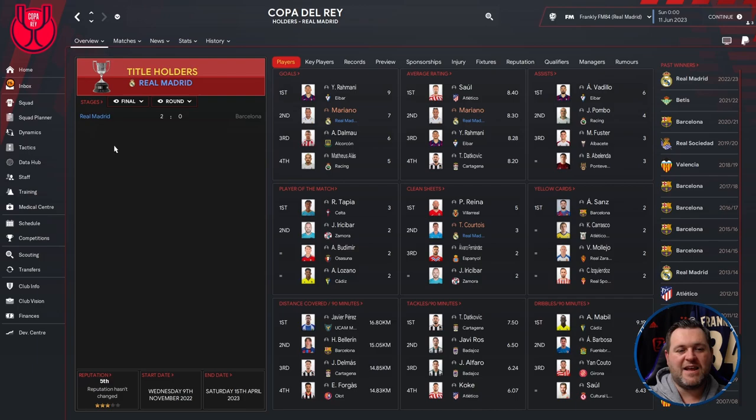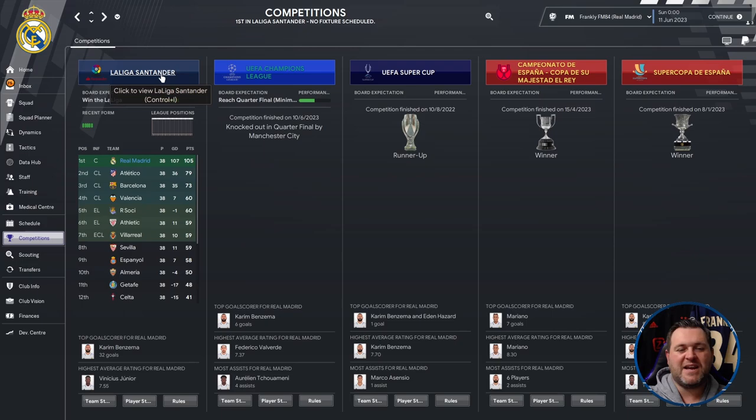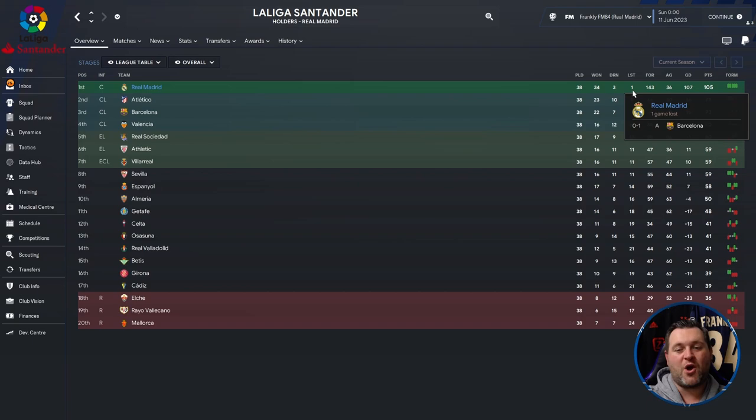Breaking that down: they beat Valencia 3-0 in the Super Copa de España, beat Barcelona 2-0 in the Copa del Rey final, and lost 3-2 to Frankfurt in the Super Cup. They were knocked out by Manchester City in the Champions League. In La Liga Santander, Real Madrid played 38 games, won 34, drew 3, lost just 1 — to Barcelona by 1-0. They scored 143 goals, conceded 36, had a goal difference of 107, and amassed 105 points — centurions and then some.